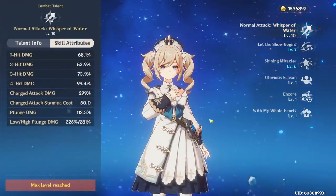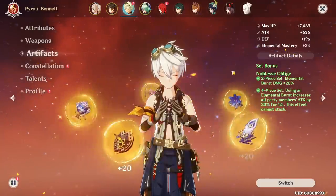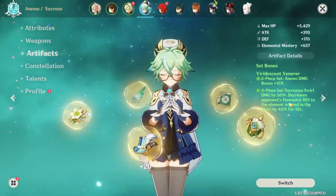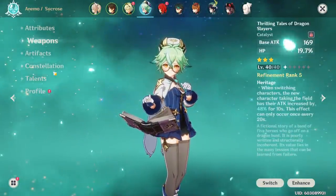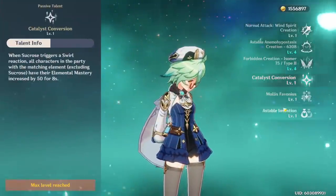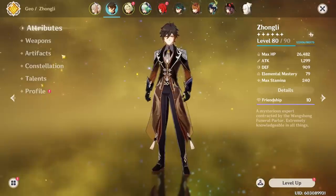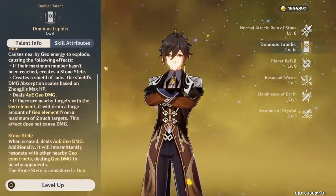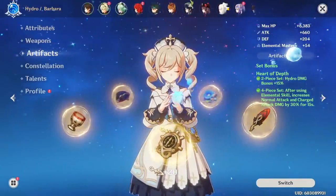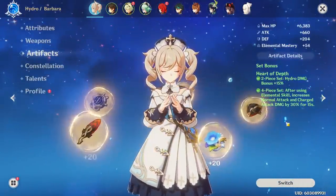She's crowned, giving 300% scaling on her charge attack, which is pretty crazy. My other characters are usually Sucrose and Bennett — Bennett obviously has a great burst with four-piece Noblesse Oblige, providing the pyro resonance. Sucrose is an amazing support for nuke DPS: four-piece Viridescent Venerer reduces elemental resistance, she uses Thrilling Tales for the ATK buff, and has elemental mastery on everything to transfer EM to Barbara via her talent. The last slot is either another pyro character like Yanfei for resonance, or Zhongli who reduces resistances with his shield and four-piece Archaic Petra if possible.